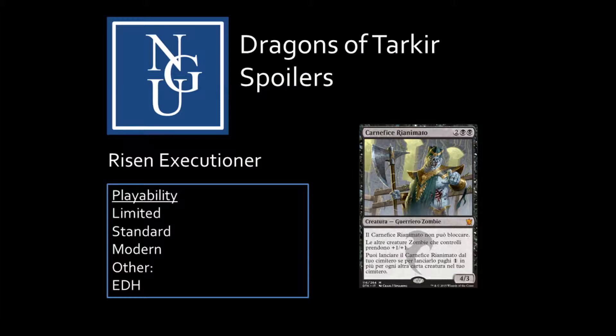The first card we're going to talk about today is Risen Executioner. It costs two black and two colorless mana for a 4/3 zombie warrior creature.